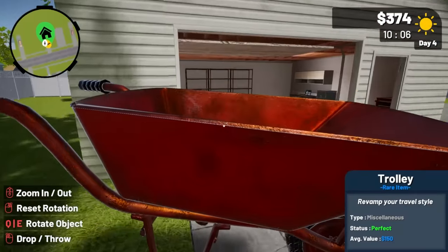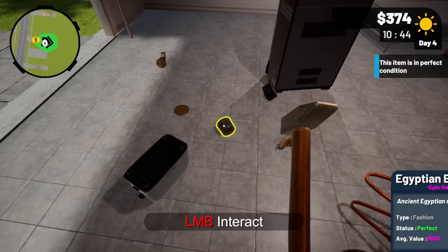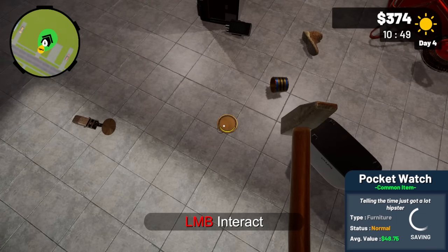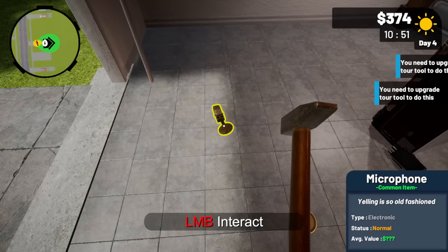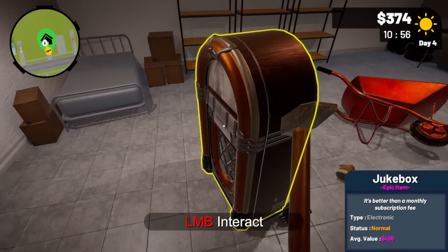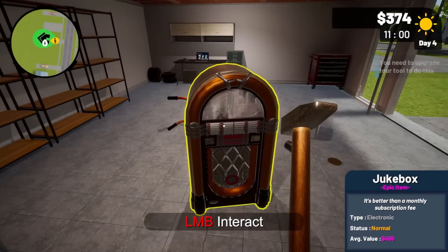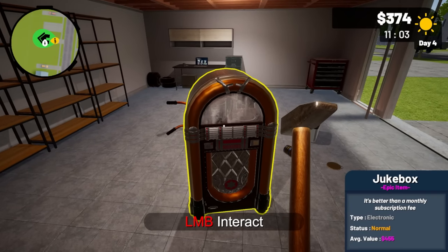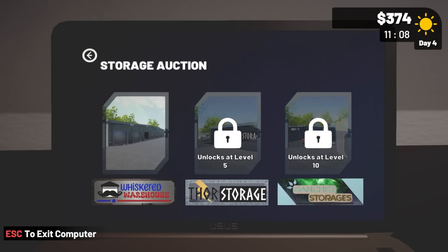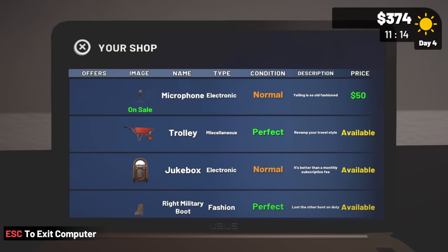I'm going to empty everything out. This one's in perfect shape, this one's in bad condition but I can upgrade it to normal — I can't go beyond normal yet. I repaired the jukebox and its value jumped to 455. If I could get it to perfect shape I'd make even more money, so that repair tool upgrade is definitely worth it.